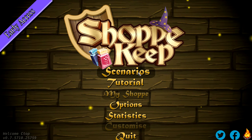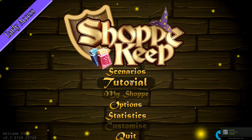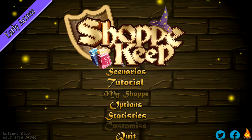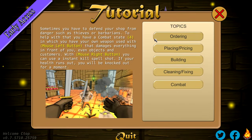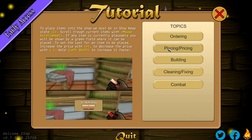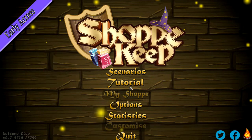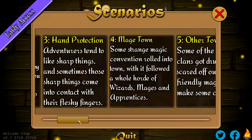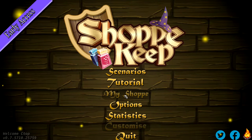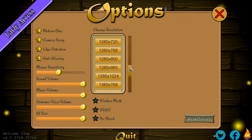This came out today — August 20th. I've done the first scenario and played around a little bit. The tutorial is very basic, just covering the basics which I'll summarize once we get into the game. There's not too much to it — it's got 19 scenarios right now, as well as a My Shop mode you unlock once you complete the first scenario.